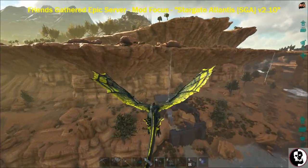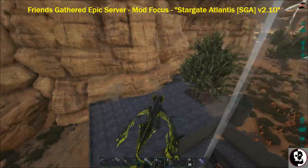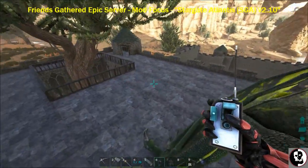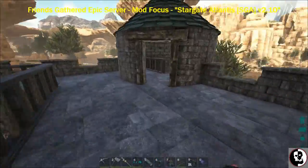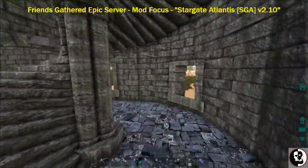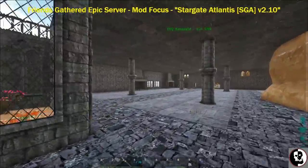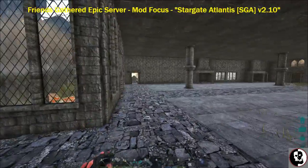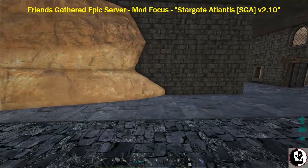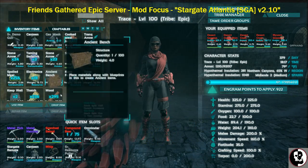Alright, we are here at the base we created on our last spotlight. We're going to land up here and find a place to put the Ancient Workbench. Taking the stairs down to the main workshop area of the base — we have lots of space, no issues there. We just have to look for an interesting place to put this workbench.